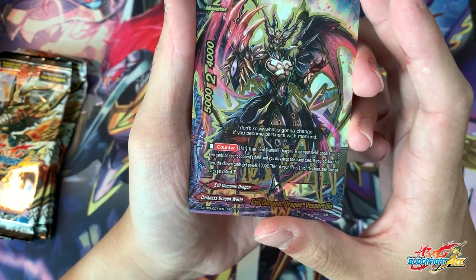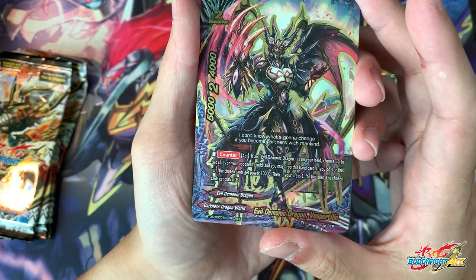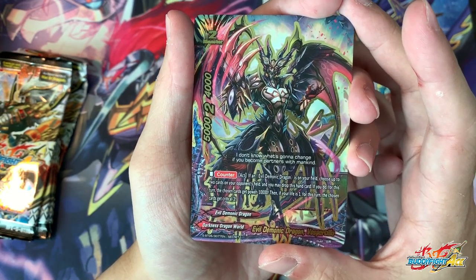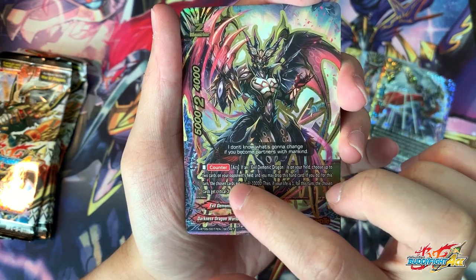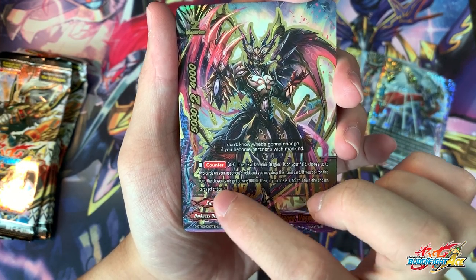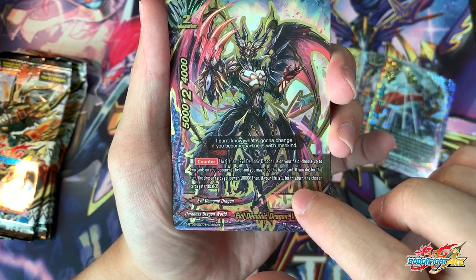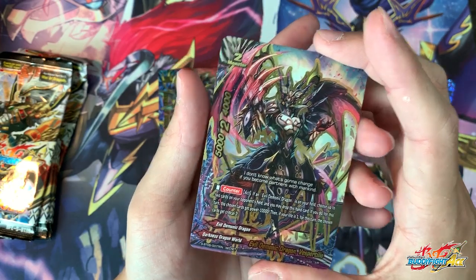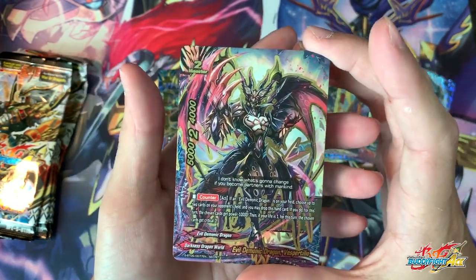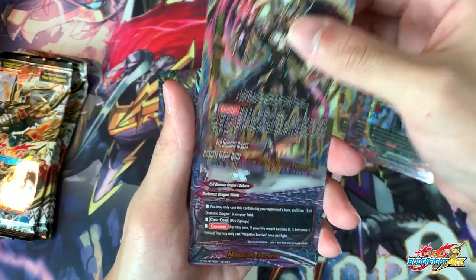Next up: another size 2 Evil Demoid Dragon, Versus Petillo. Counter ability — activate if an Evil Demoid Dragon is on the field. Choose up to 2 cards on opponent's field; you may drop this card. If you do, for this turn those chosen cards get power minus 10,000. If your life is 1, for this turn the chosen cards get minus 3 critical. So it's kind of like a Gamera — they reduce incoming hits and make it easier to tank so you can finish it off with your 666.